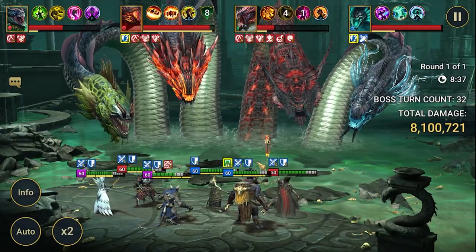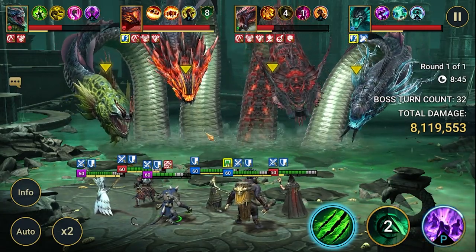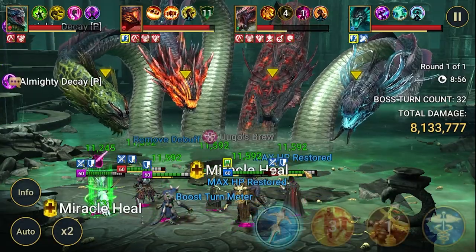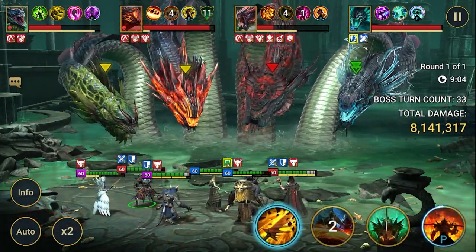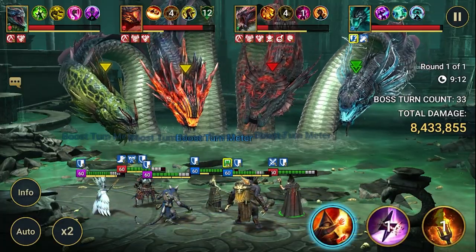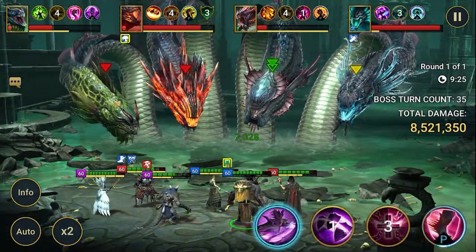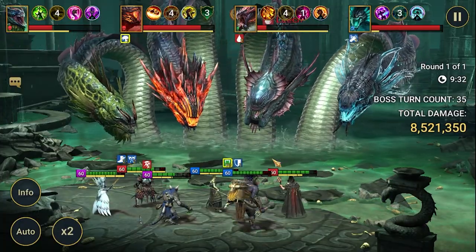Let's attack this head and spread some debuffs. Now provoke — provoke is not on Rathalos, so now we can hit a little bit harder. Try to remove those provokes. Ankora is very useful here. A lot of damage. Head of Decay already did her job of clearing all the debuffs.